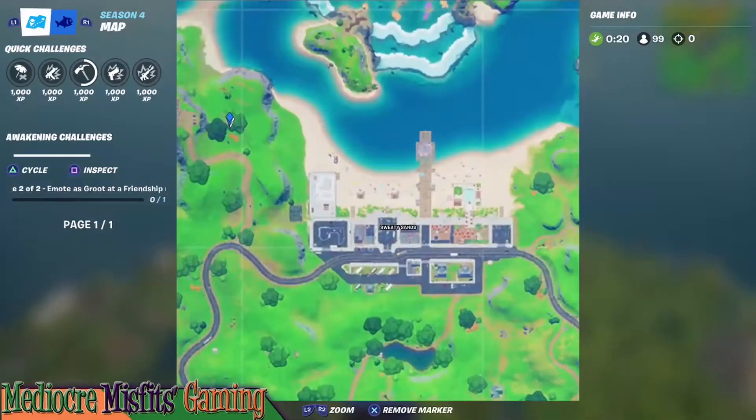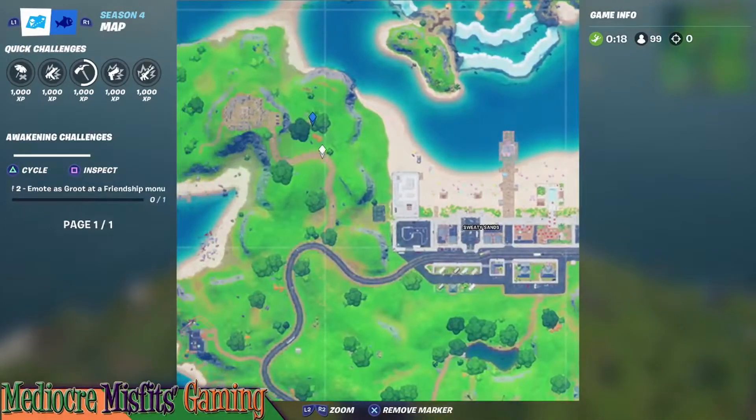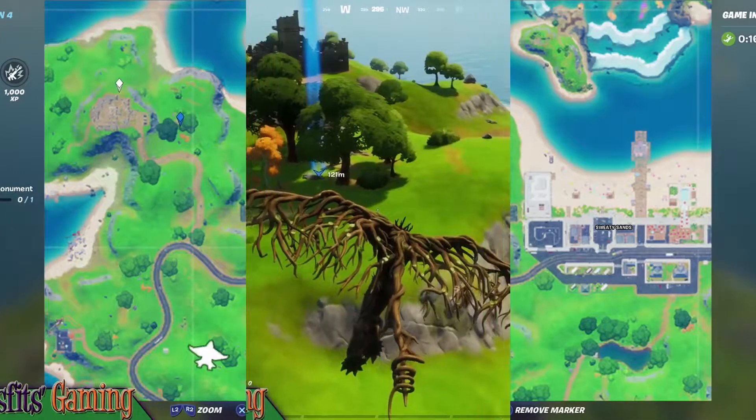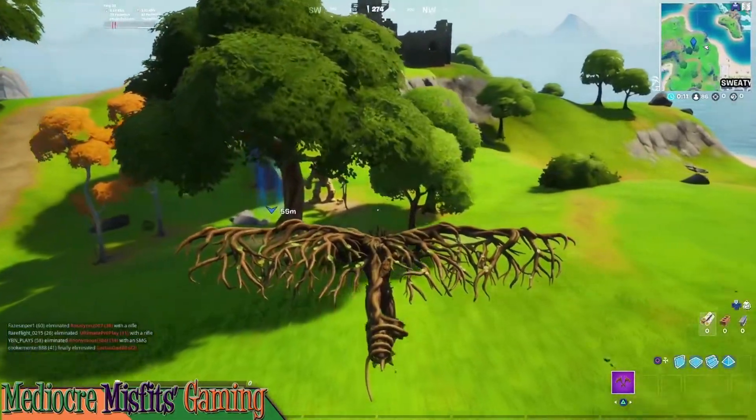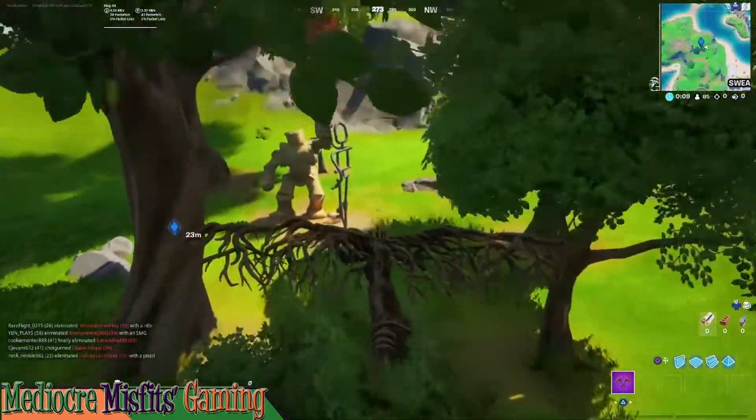For the second part of this quest, it's going to lead us just northwest of Sweaty Sands, and we'll need to emote as Groot at a friendship monument.